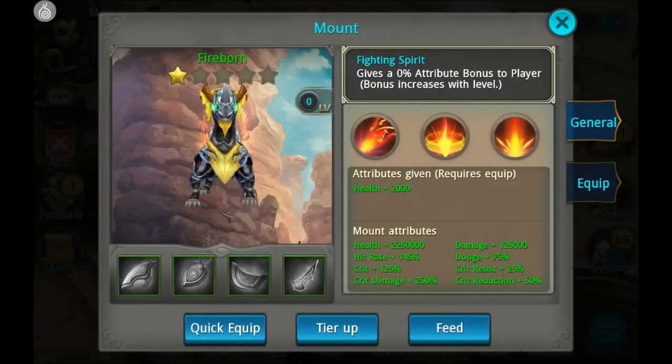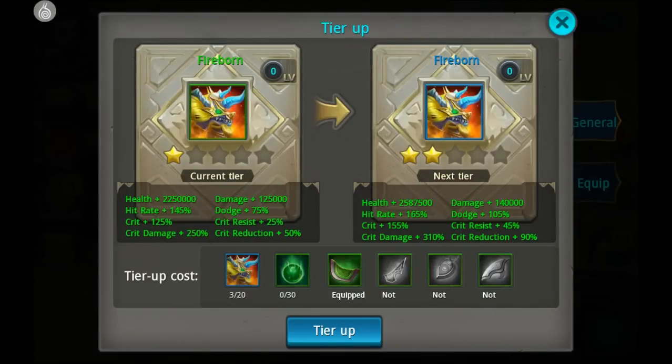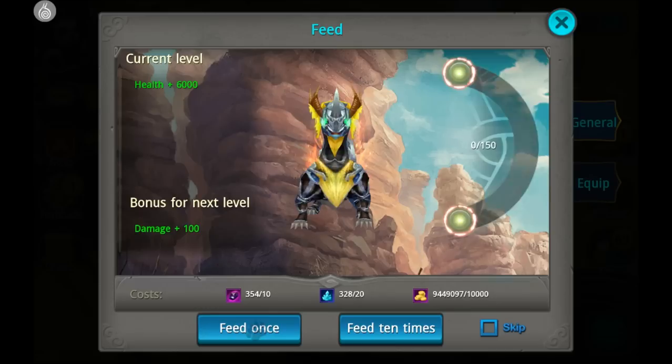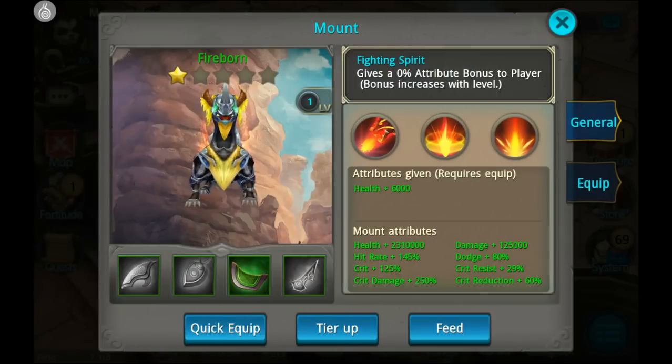I think I only have the saddle right now to equip. To level up your mount, you will need this stuff here — twenty mount shards. That's rather expensive. So let's feed our mount a bit and try and raise it a few levels. A little bit low on market tokens, but let's do it as high as we can. These attributes are given to your player, so the higher level your mount is, the more attributes you have when you equip it.